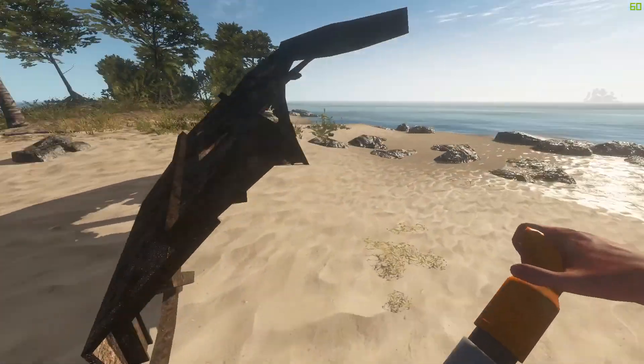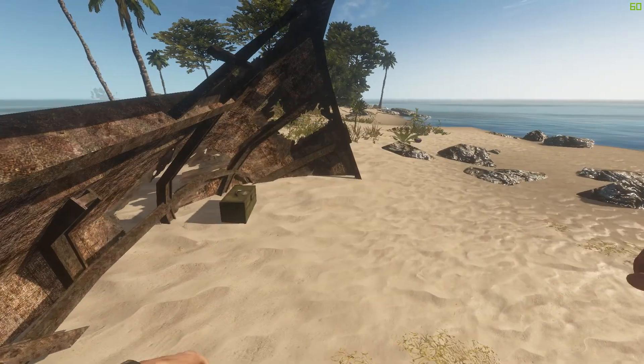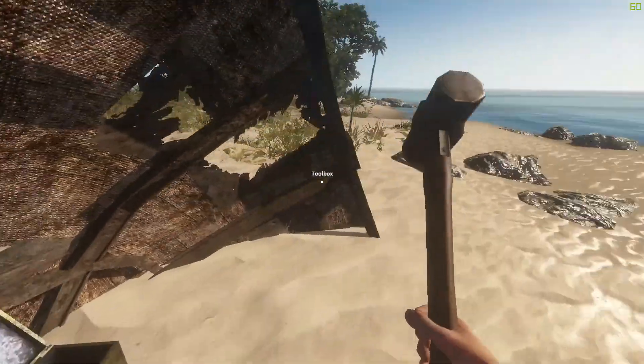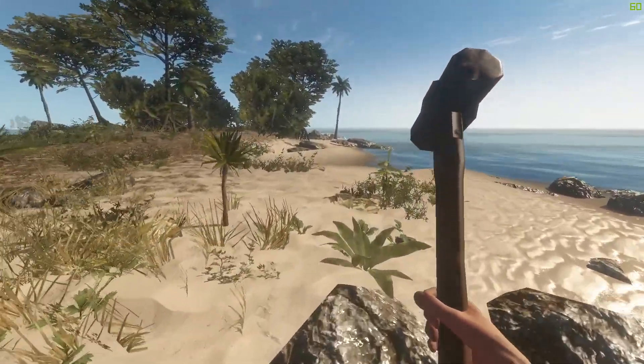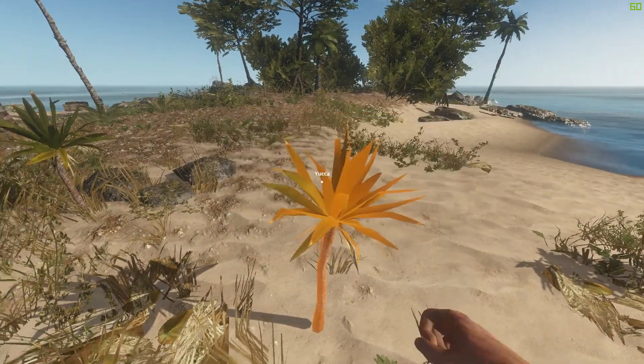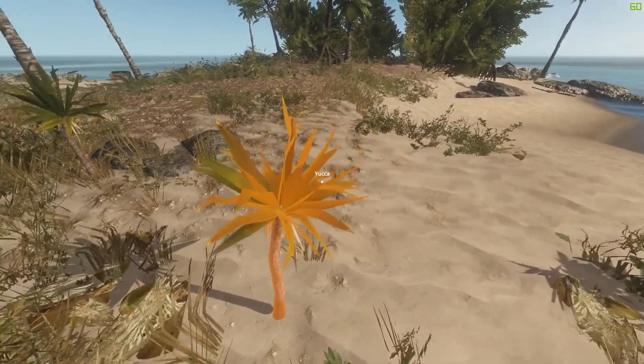This game is in alpha, so maybe a bit of bugs. All right, we found a chest — oh slick, a hammer! But I can't hit with it for some reason. What does that do? All right, let's make myself a flint axe.